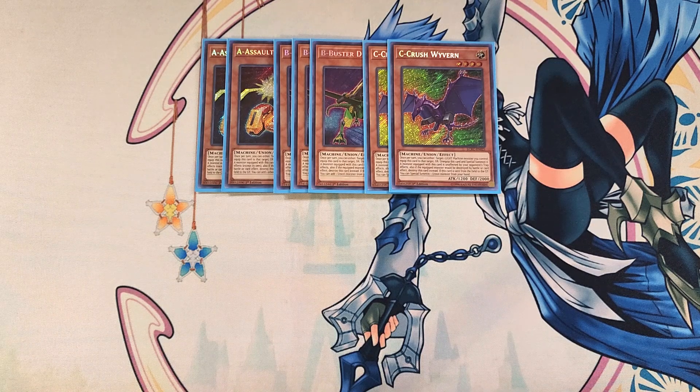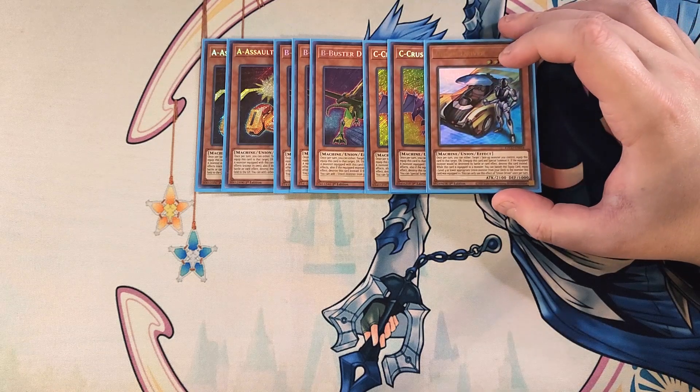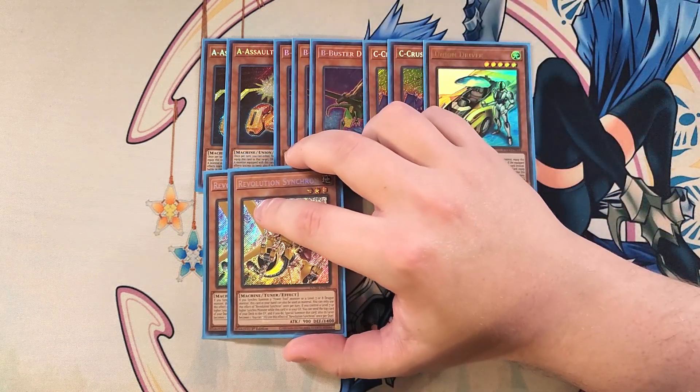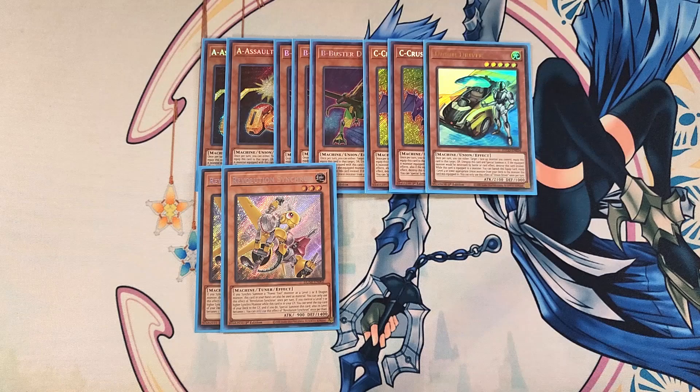We then play a single copy of Union Driver — a definite one-of in the build, just as a combo extender to get more of your pieces in play. We then play two copies of Revolution Synchron. This card is so helpful because it helps you get into your copy of Ancient Fairy Dragon extremely easily, since we're playing multiple different field spells in this deck. It also helps you synchro climb, and we're playing Tuning in the deck to easily get to this card, which is why we're playing it as a two-of.